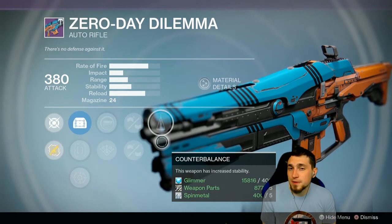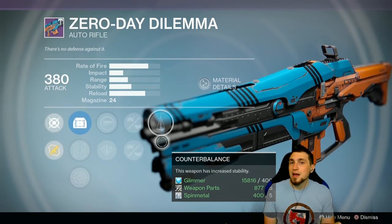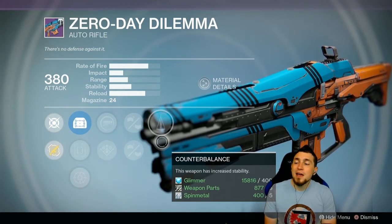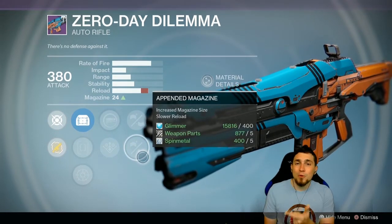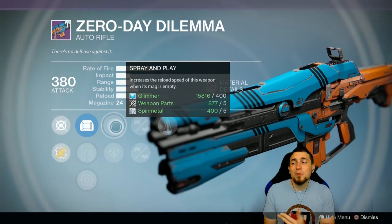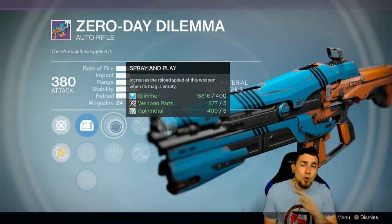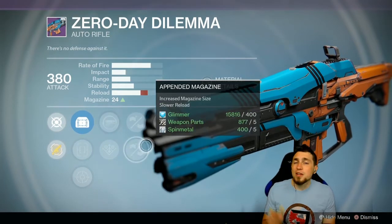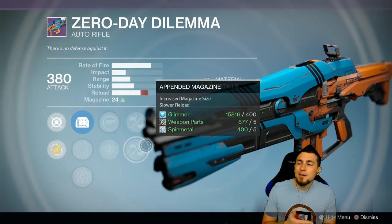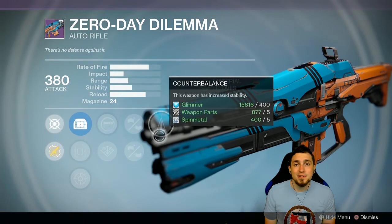The other suggestion I have for the Crucible Vendor is the Zero Day Dilemma. This is not for PvP — I don't really see how it would be amazing there. However, for PvE content, having Counterbalance for stability boost, Pendulum Magazine for even more mag size, and Spray and Play for fast reloads when your mag is empty is wonderful when you're gunning down hordes of enemies in raids, nightfall, etc. If you like using auto rifles in raids and all that, this would be a wonderful option and you're unlikely to get a better deal.